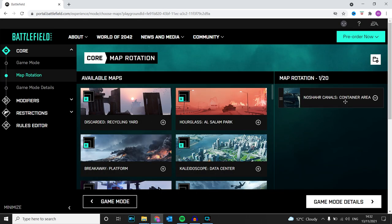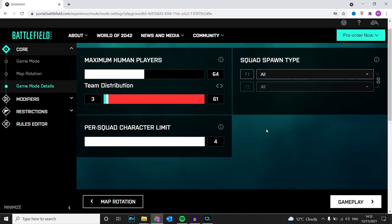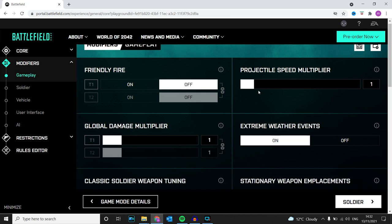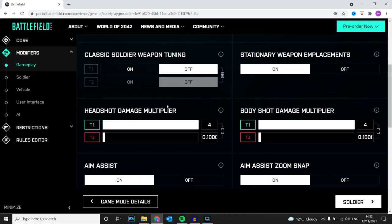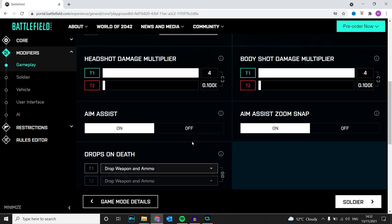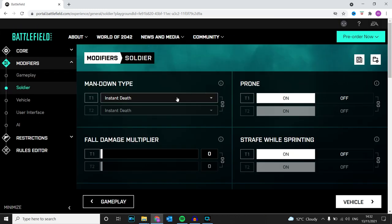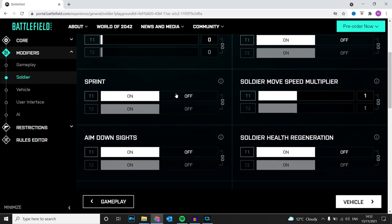I've got Container Area for Canals. For the team distribution, you're going to turn that right down so you barely have anyone on your team. Headshot and body shot damage multipliers are turned up for me and turned down for them, so I'm pretty much invincible. We've got instant death enabled.